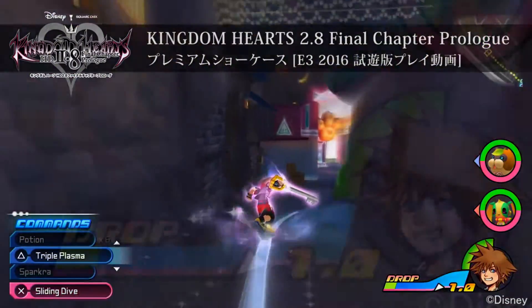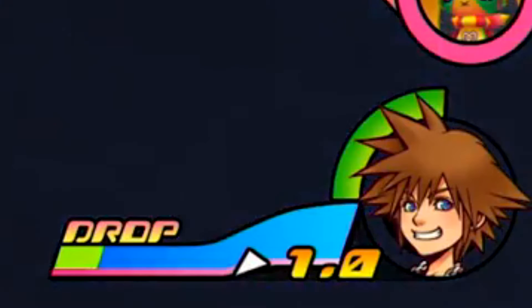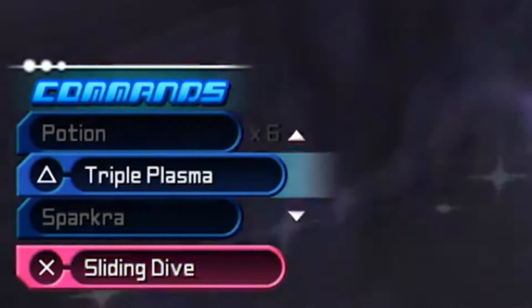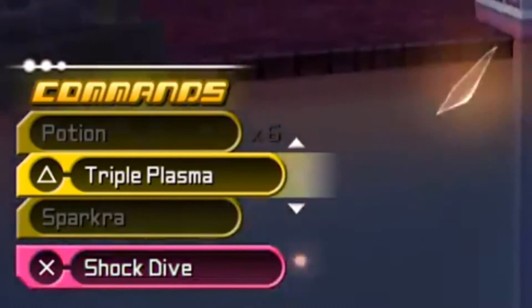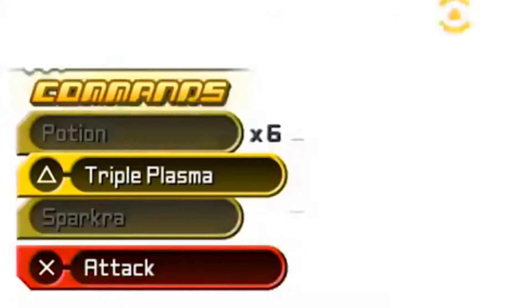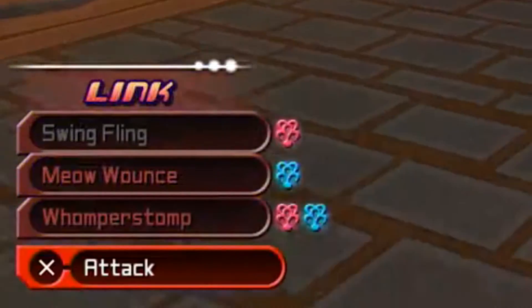And as you can see, you can see the hub for the first time. It's pretty cool. You can see the health bar is much thicker than the original one. And then we got the command menu, which is looking pretty nice. You can actually see the way to access your links — you just press left or right on the D-pad, and there you go. You can link up with your Dream Eaters, which is pretty cool.